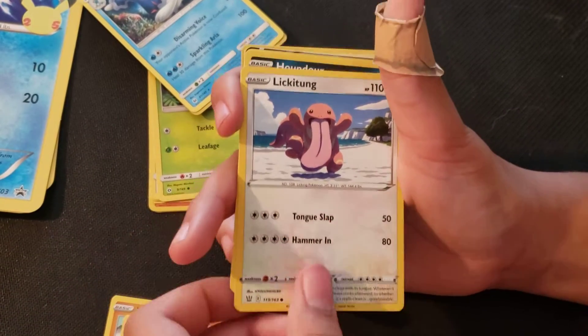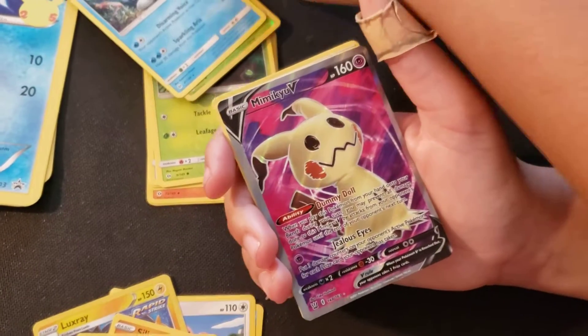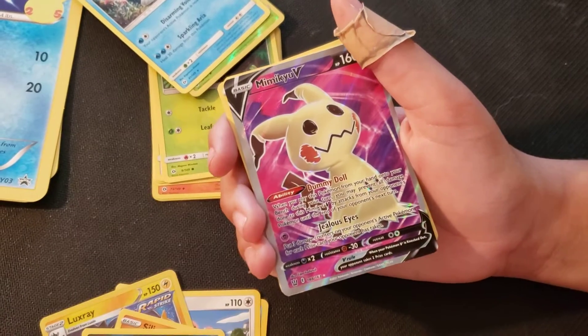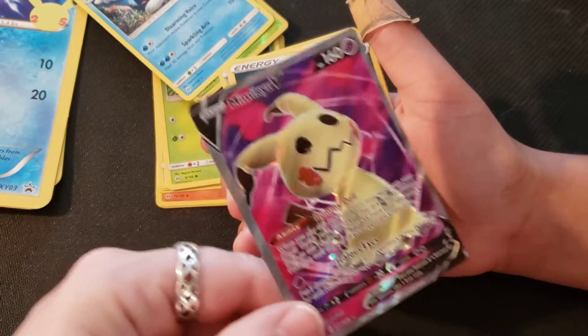Oh, there's something there — we have an air pack! Do we? Oh my god, look! We got an air pack, look at that. That was definitely an air pack. So much for that — we got Mimikyu!